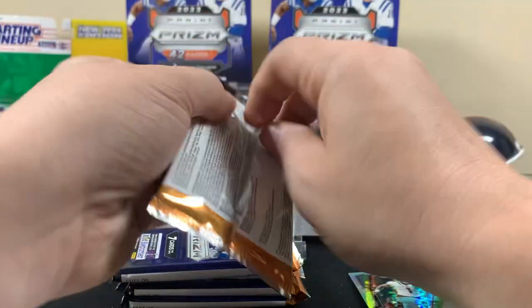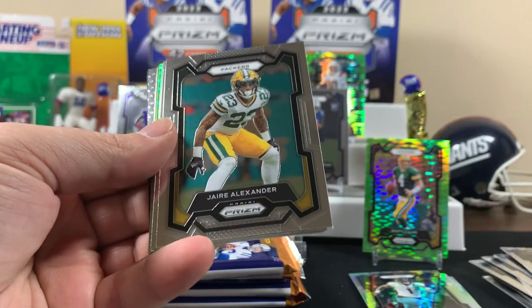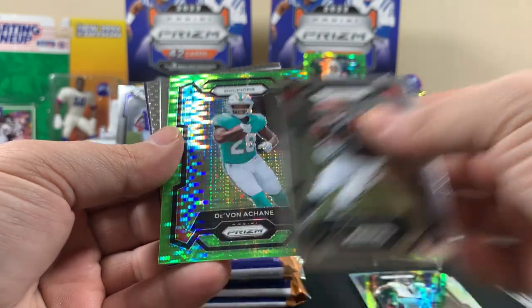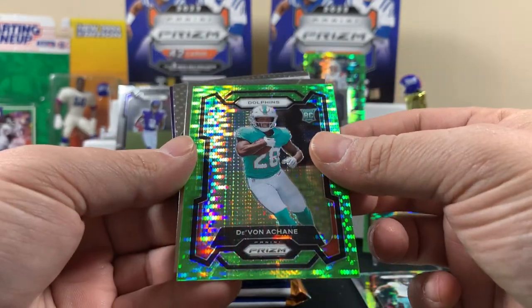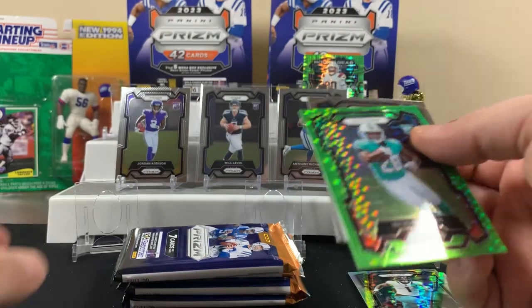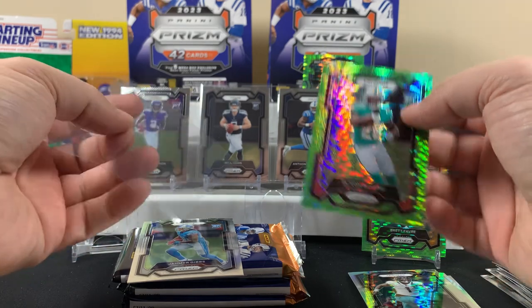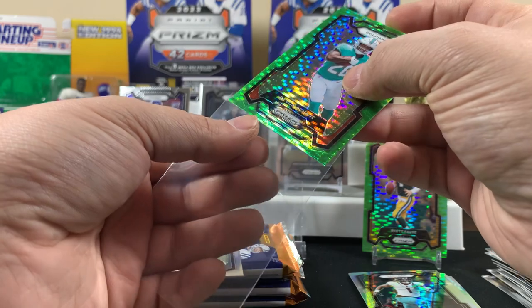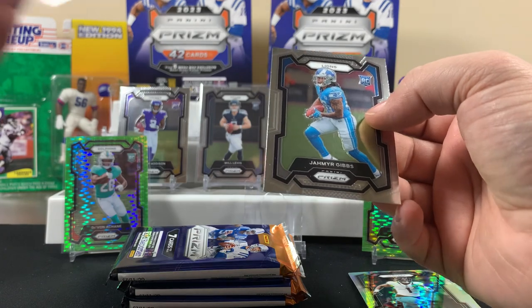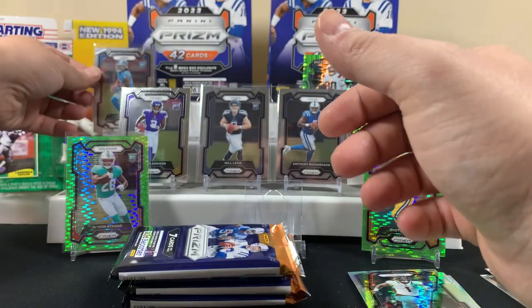Jason would have been great to start us off good. Got golf, Chase Dolphins — ooh that's not bad. We already have that nice color match I think. A Gibbs base, Kenny Pickett — yeah I think we have this card, didn't we get this one before? This one's nicely centered, that's a nice one. And yeah, a Gibbs — you can always take a Gibbs.